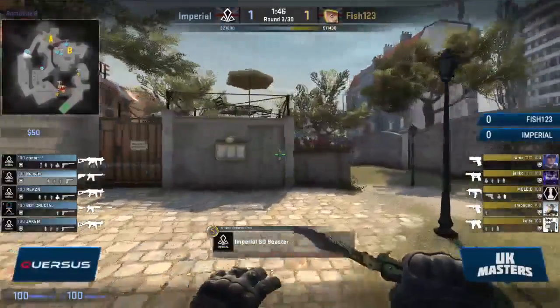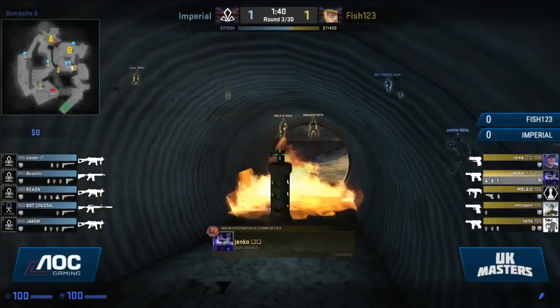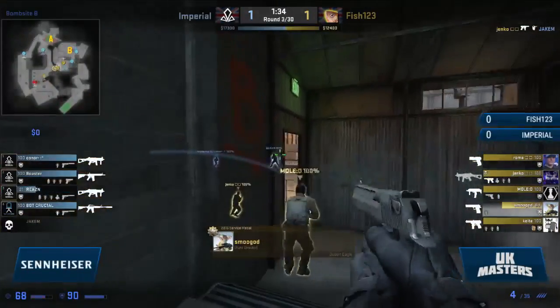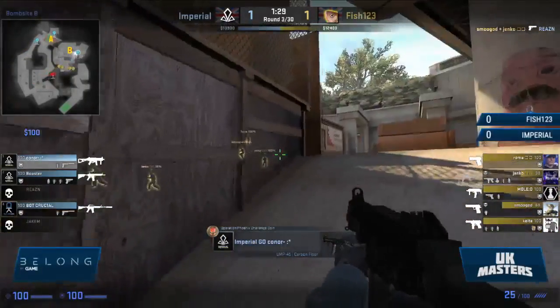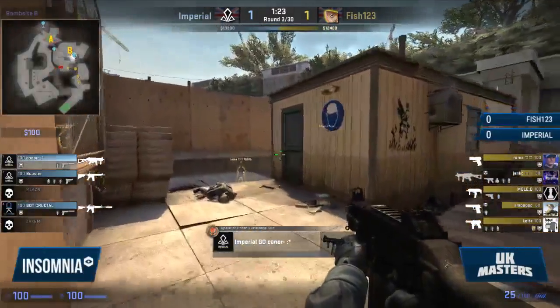That is arguably the best case scenario Imperial could have asked for at that point — you work your way through, only leave one man alive, no bomb plant goes down. Their cash will be very starved — Mole the only man surviving, the only one with an actual weapon. The rest of them have to invest heavily — they're going to be broken either way. The buyers come out for Imperial now. They have such a huge chance to try and flip this on its head — it looked like it was going to be a 13-5 scoreline before anything could really work their way through. Now Imperial with six rounds on the board, potential to bring it back through. But they lose the first man, Smooja as well — more damage done. The deagle coming through — this is not how you wanted this round to go.